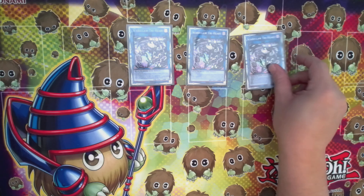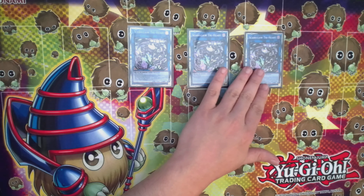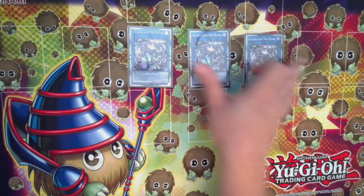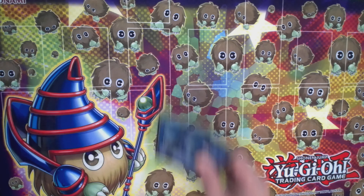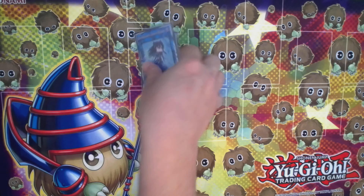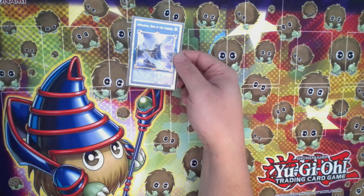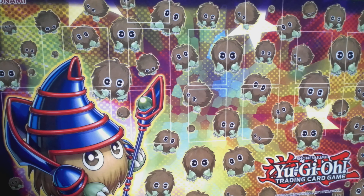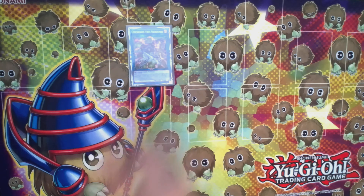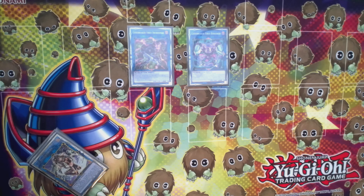Three Scareclaw Tryhard — the number can change. I think I'm being a little greedy, but once they realize you're running Scareclaw they're going to try to Kaiju or remove your monster, so the third copy is relevant. Two Scareclaw Lightheart — the Link 1 — searches for the field spell and is a combo enabler because he works with Visas Star Frost to get you two on the board. This is my Codebreaker engine, which gets you into an easy Appaloosa.